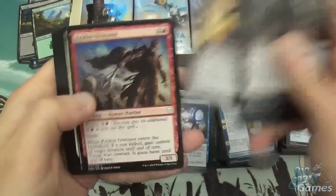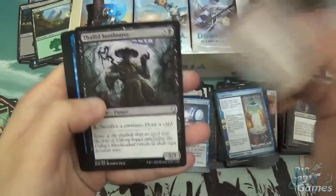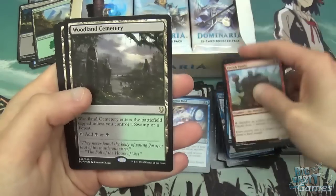Llanowar Elves, Vicious Offering, Keldon Overseer, Blessed Light, and Orcish Vandal, Thallid Soothsayer, Tetsuko, and Woodland Cemetery. Nice.